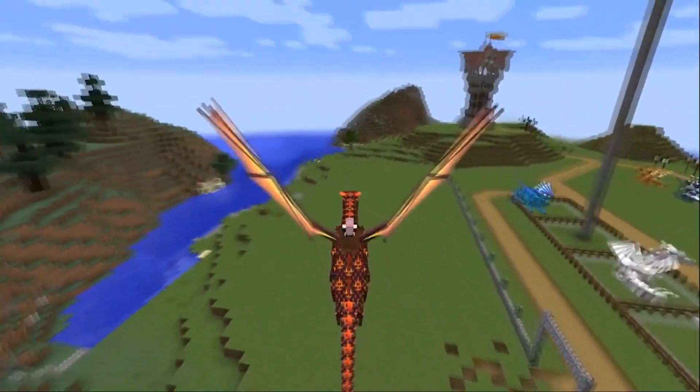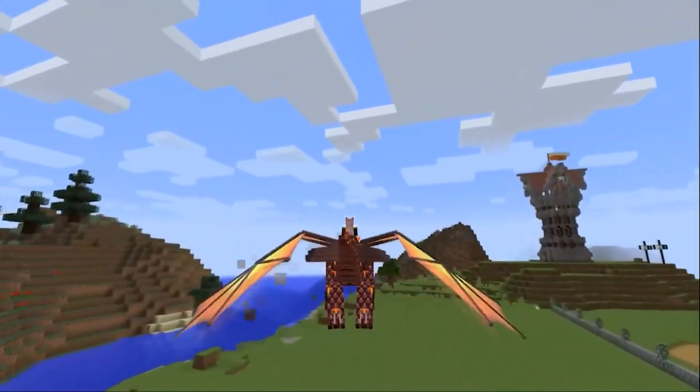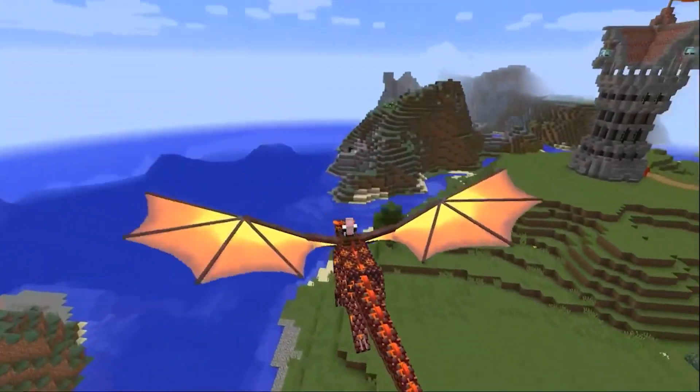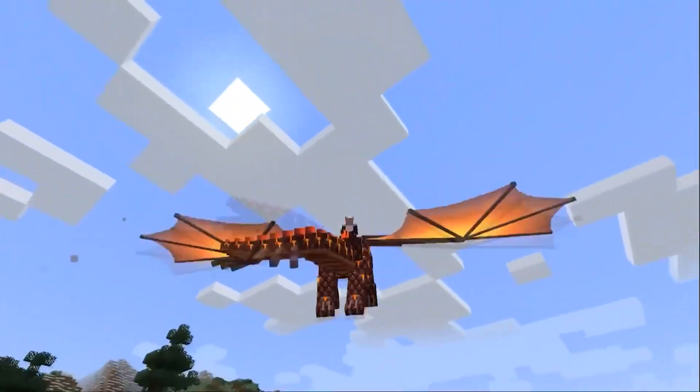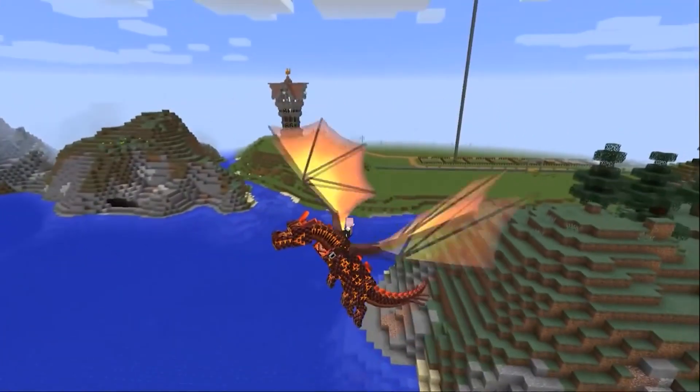It is controlled simultaneously by the motion keys and the mouse. To make the dragon move, press the forward movement key and set the direction with the mouse cursor. Where you direct the cursor, the dragon will fly — left, right, down, or up.